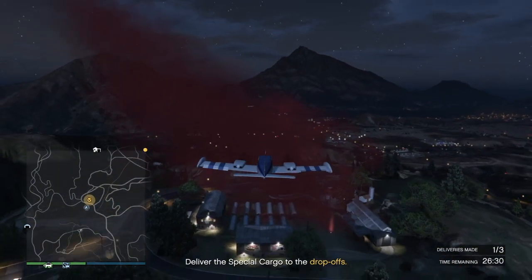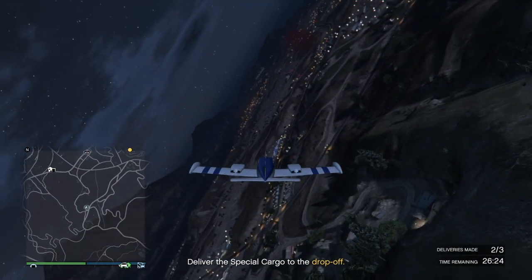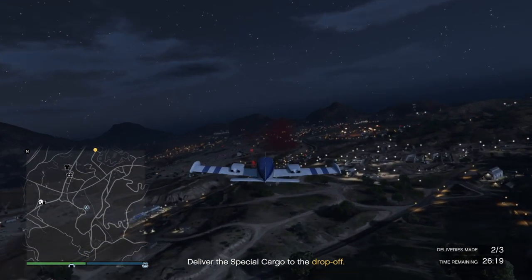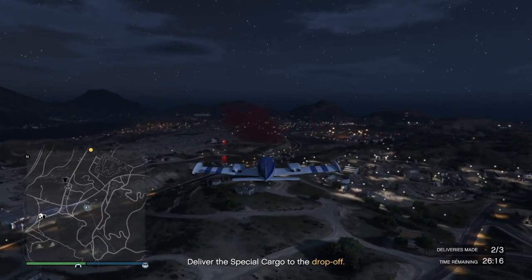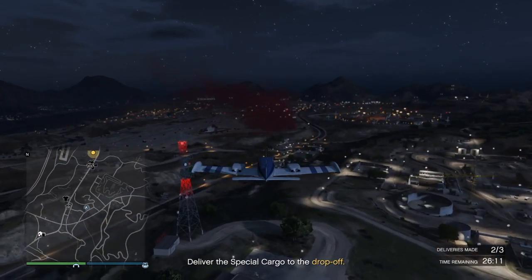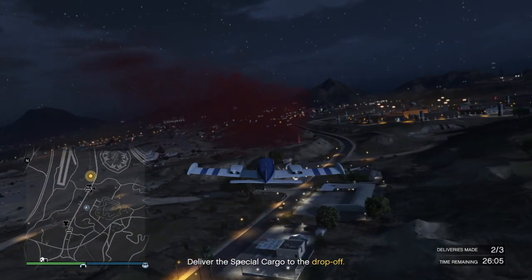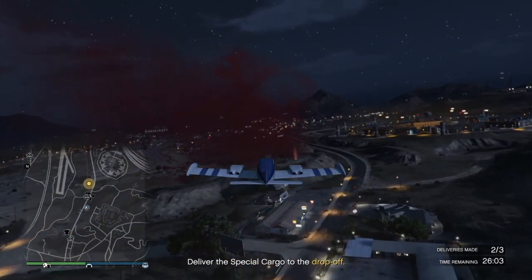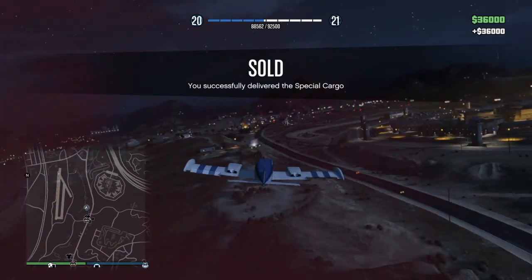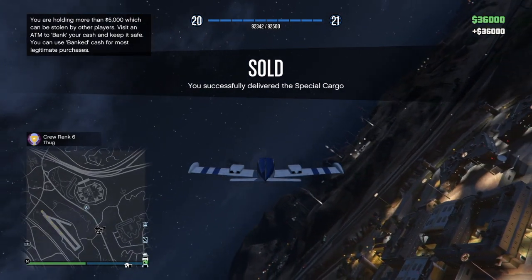When you sell off your crates there are three ways it can happen: you get a truck to drop off packages, a plane to drop packages, or a boat to deliver to someone at sea. The more crates you have in your warehouse, the more delivery vehicles you'll have. For example, $100K worth of product might be just one truck, but at $200K it could be two or even three trucks. The more you fill your warehouse, the more delivery vehicles you'll receive when selling.